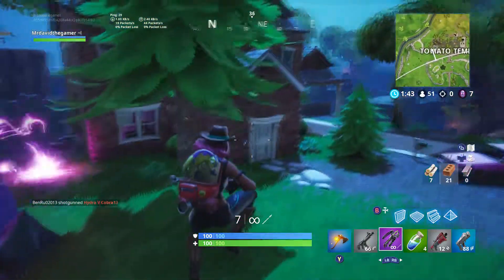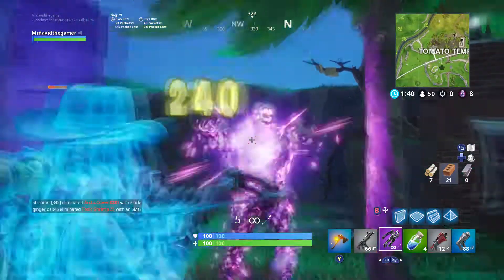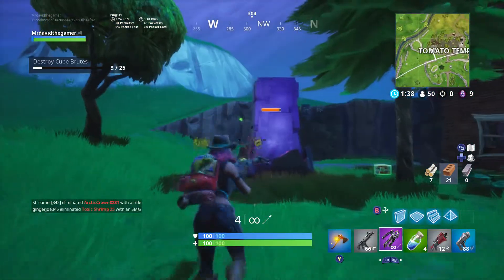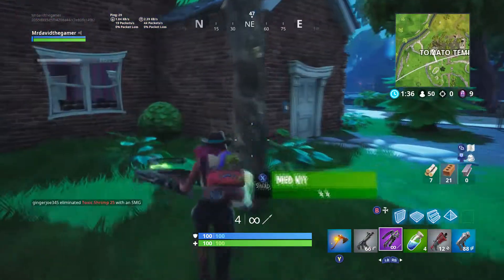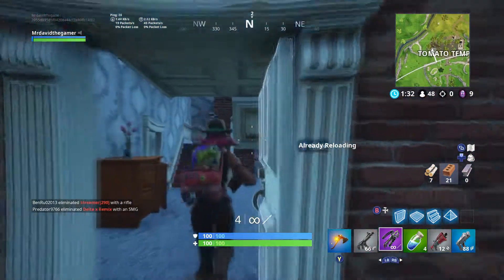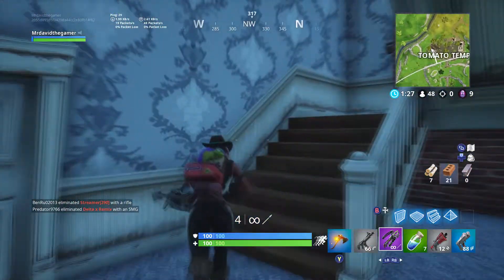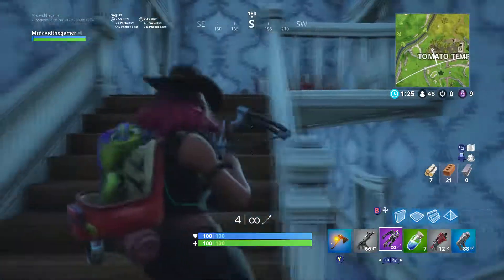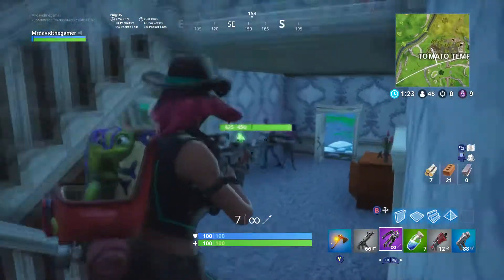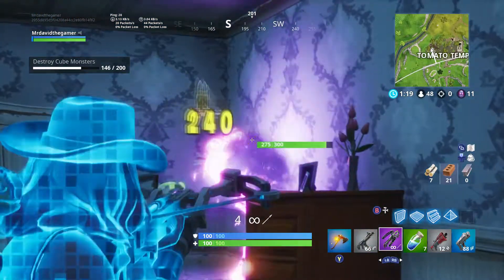The gameplay you can see in the background is me using the Crossbow to fight off some of the zombies, and I'm loving it — this update at the moment. The zombies drop loot; some of them are epic and legendary, so you can get some really good loot fighting off these zombies. So it's a bit more fair in the end game, everyone has a bit better loot, and I'm a big fan of this update.